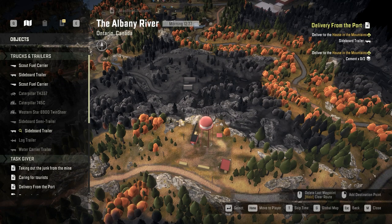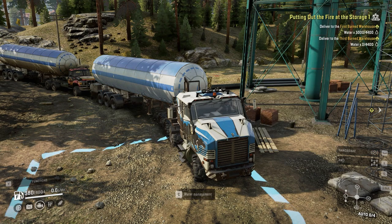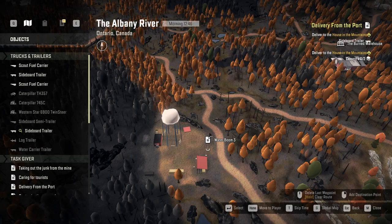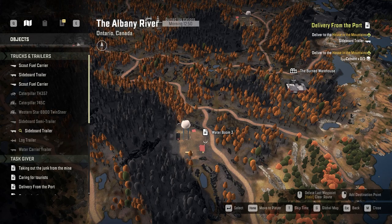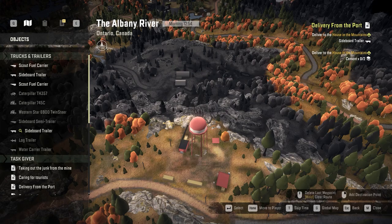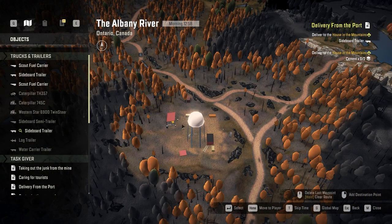Before we get to that, there are two things to know. First, there are two types of water towers: ones like the one you just restored that are a source of water with an unlimited amount, and other water towers where the task is called 'water boom.' The difference is that the restored towers are a source of water, but the water boom towers are more like a storage — you bring water there and store it. Honestly I don't really see the point of those towers, but they are around the map.